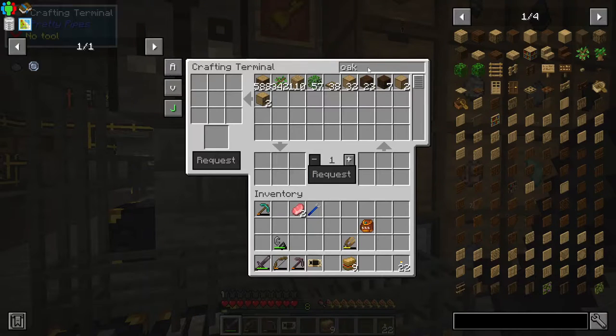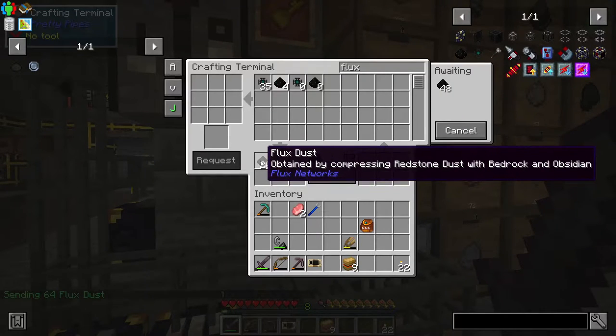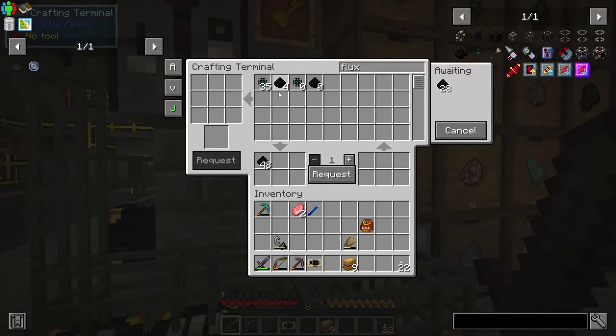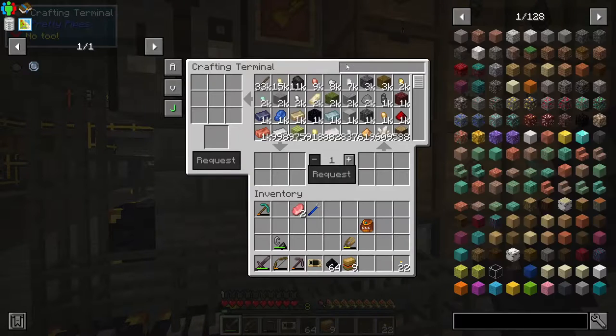So let's make some flux dust. This is slower than AE2, so I really want to get towards AE2 as soon as possible. I asked for 64 thinking it's going to give me all 16, but it's actually going to craft another 48 - this is great. You can see four exist in the system so I'm not sure what's going to happen there. It's still awaiting eight... it's gone. So it's a bit slow. It doesn't have to be fast. We're going to have emeralds and electrum - we've got electrum.